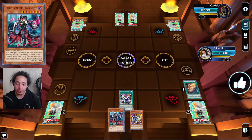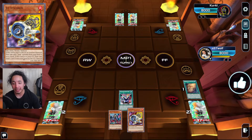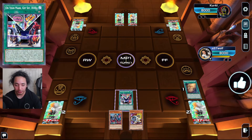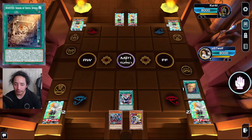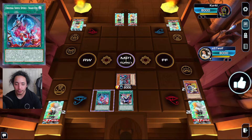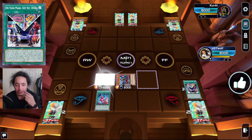Typically you summon Jet off her effect, but in this case we're going to be utilizing a bit more than just her — we're utilizing the Snake-Eye monsters, the little guys, the level ones. You search the Synchron to discard for her effect, and then On Your Mark stays on field so we can send it for the spell. You place Original Sinful Spoils with Snake-Eye.